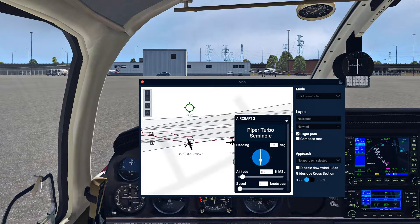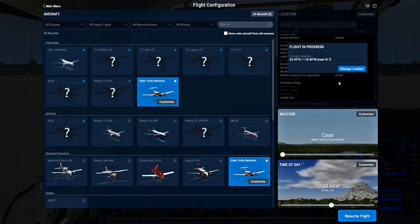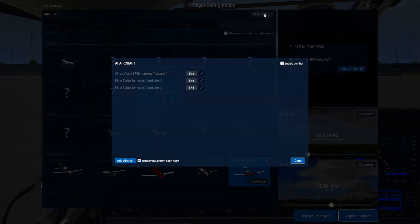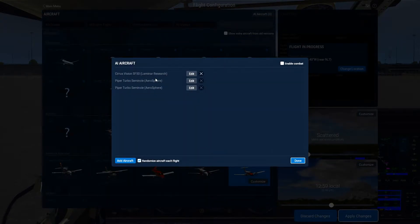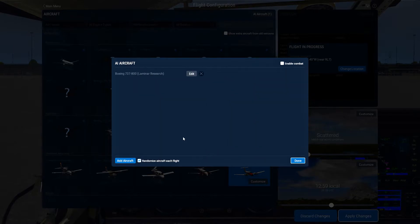Close this window and go to the top right corner to that airplane icon, then select AI Aircraft. Here you can delete AIs, edit by selecting an airplane, or add as many as you want.